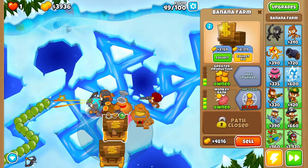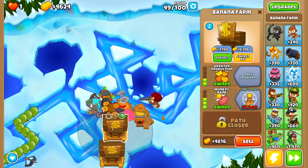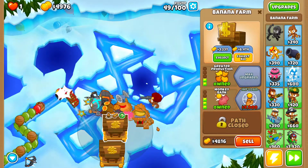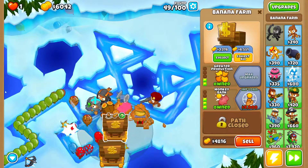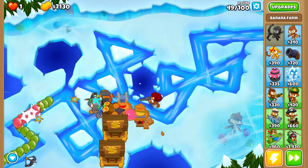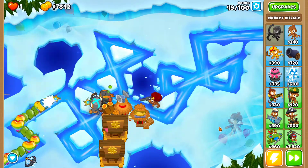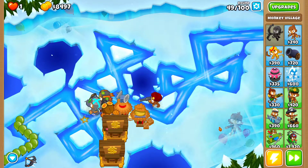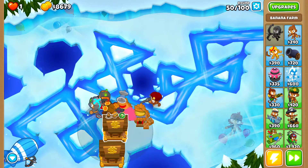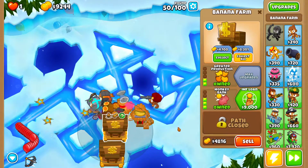Now I'm going to save up as much cash as possible, then when I collect the Banks I can drop some more. I'm also going to get a Monkey Town and Monkey City Village very early. I should be able to collect at the end of round 52 or 53.